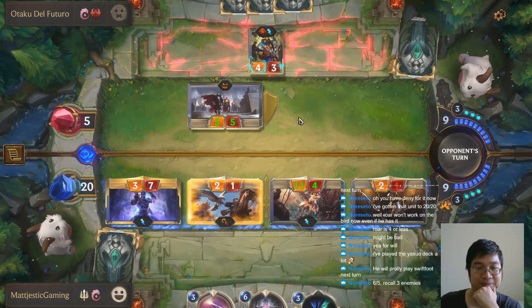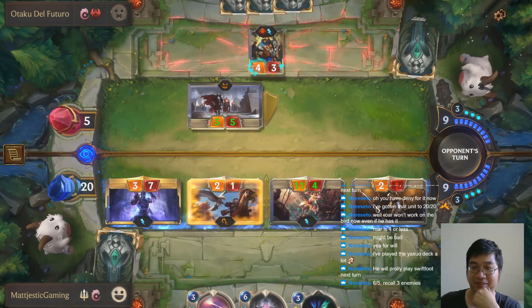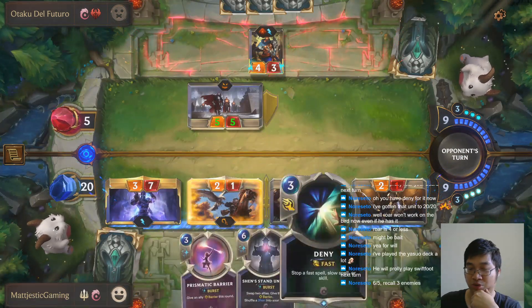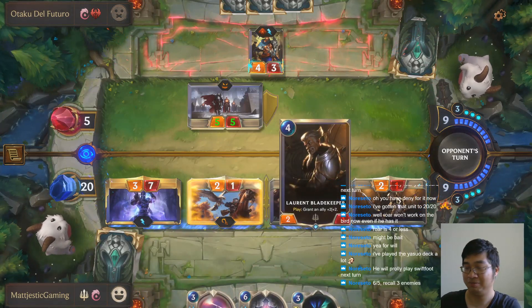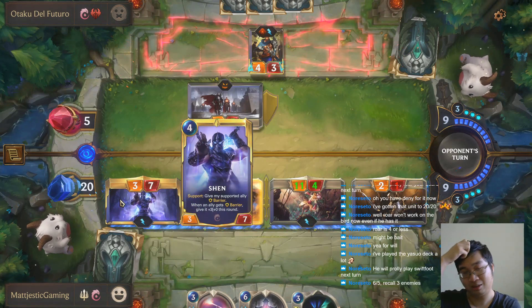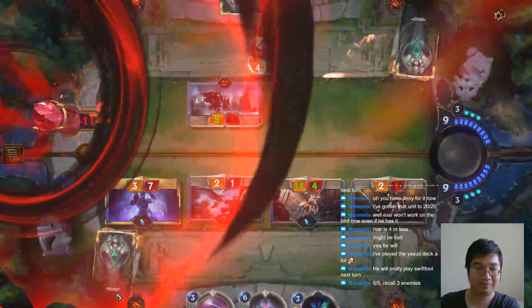We didn't adjust properly for the Yasuo — I didn't know he had spell order. That was a really good bait, but if I didn't take the bait he actually couldn't level up Yasuo — he could have stunned us but his Yasuo would still die. Nothing he can do I think. Because even if he managed to redraw after my deny I can still buff my unit. Even this one can kill him as long as my Shen's there — when Ana gets a buff he will get 3 damage. Well played.